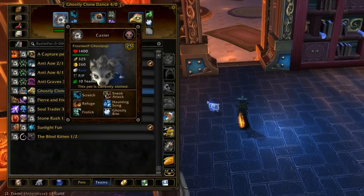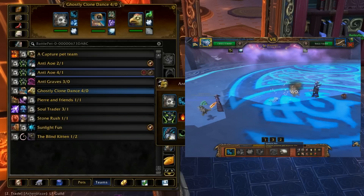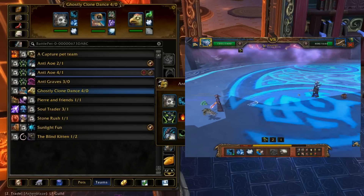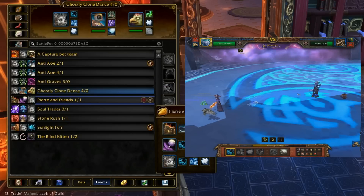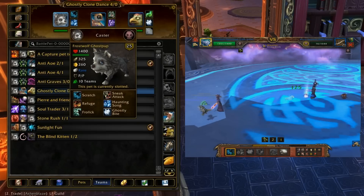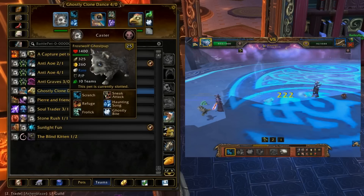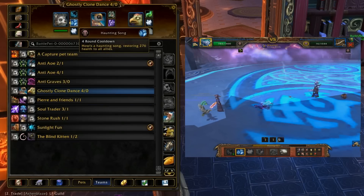With how to get it out of the way, let's talk about why this pet's so great. I have him right here on a couple of my teams — actually, this is every single team that I have him in. I really love Rematch's ability to sort by which team they're in, so he's in 10 teams — that's all 10 of them. He's really good in pretty much any team. The only teams he's bad in are ones that use Darkness, because he's a really good healer. Frostwolf Ghost Pup is the best AoE healer in the game, so he's really good against AoE teams.